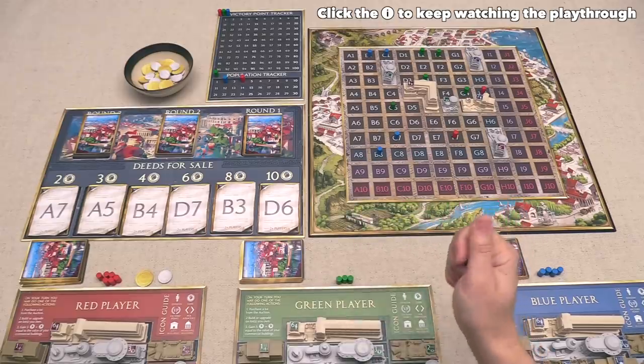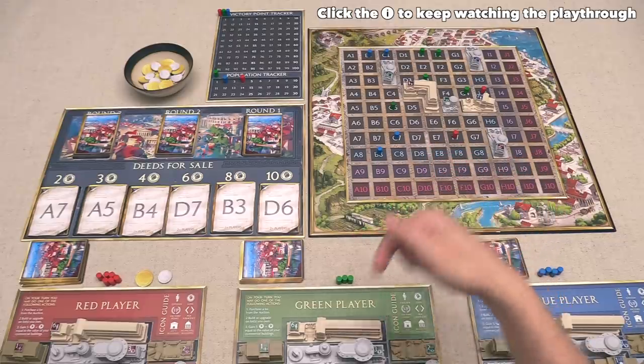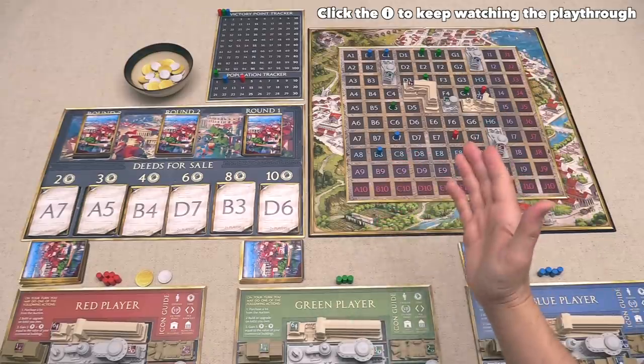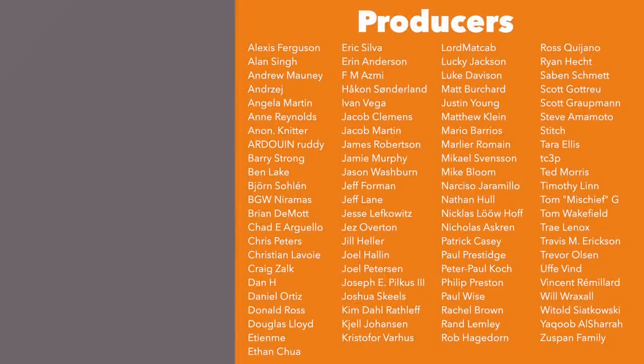We've now come to the end of the tutorial. If you'd like to watch the rest of the playthrough, you can click the link down below in the description or by pressing the I up there in the top corner. I hope you've enjoyed learning how to play Foundations of Rome. I'd like to thank everyone who's been supporting this channel, including all of these producer-level Patreon backers. If you'd like to directly support the channel, please go to johngetsgames.com/support to see a variety of ways you can do that, and if you enjoyed this video please click the like button and the subscribe button. Thanks for watching.